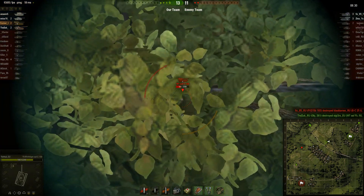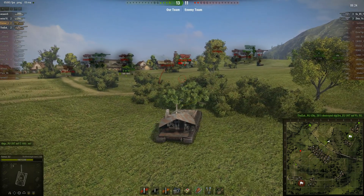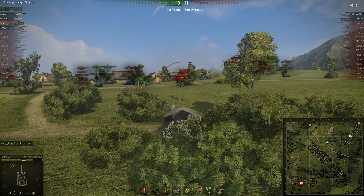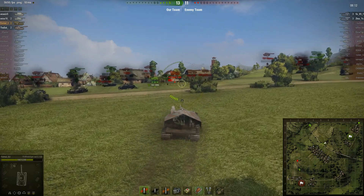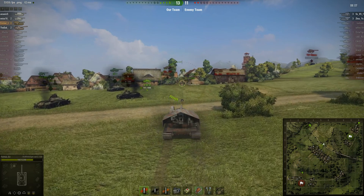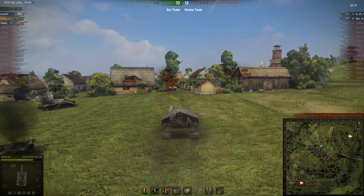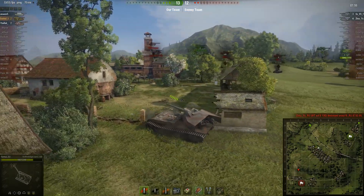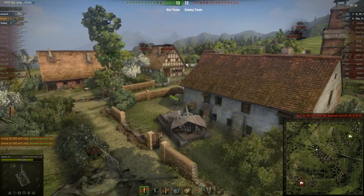That one heavy up there - I will have to ping him so many times for him to even consider moving. It's a heavy - you are only arty. That medium will die really soon as well. Why is he still standing there? I have to move out to spot. The guys on the enemy team are pretty good - three and three kills. I can't really go after them alone - I have enough damage to kill them, but if the Death Star hits me I'm dead. Simple as that - for sure he has premium ammo.